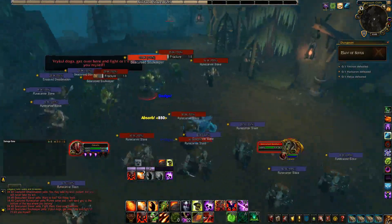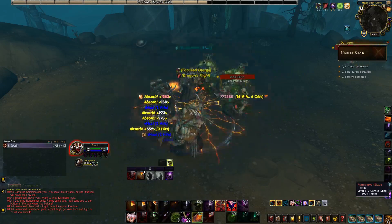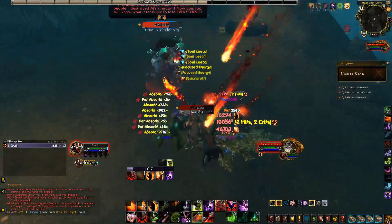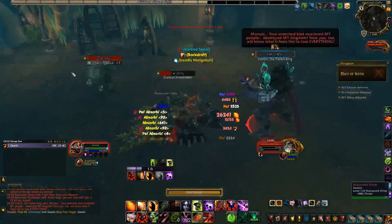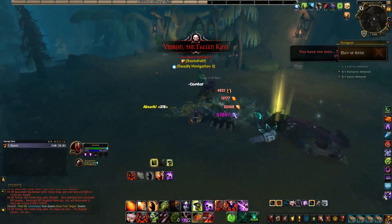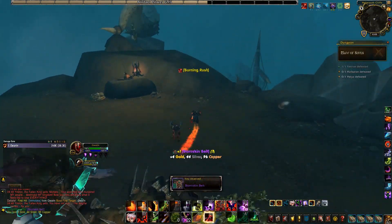The quickest one that you should run is obviously Maw of Souls. With my warlock I managed to complete it in around 4 minutes with an average earning of 200 gold per run. Due to the fact that we can reset an instance 10 times per hour, this makes Maw of Souls profitable for 2000 gold per hour.